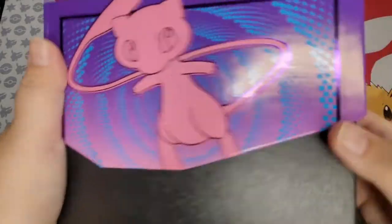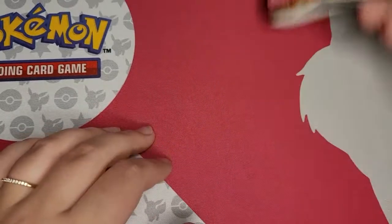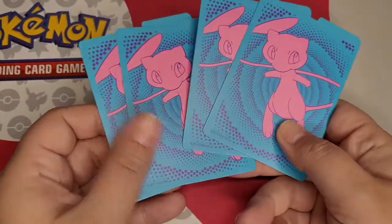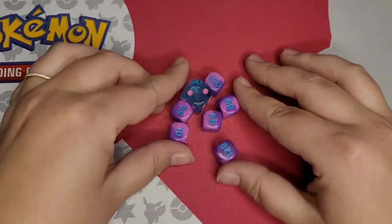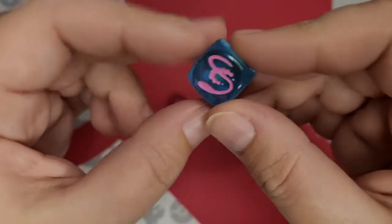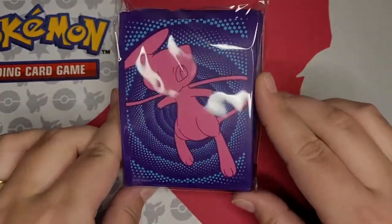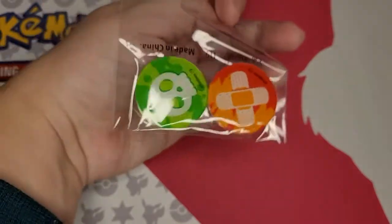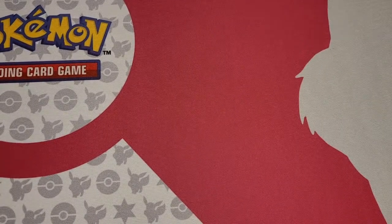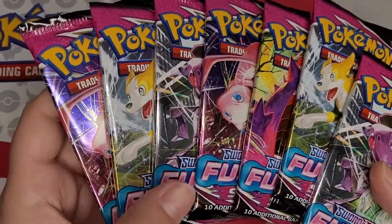Look at how adorable this box is! The first thing we have is the Pokemon trading card game rules, and of course we have a few energies. Then we have some very adorable dividers. I love these dice — they are so cute! I especially love this little Fusion Strike symbol on it. And then it comes with the Fusion Strike Mew card sleeves, which are also very, very cute. The counters, as usual. And eight of the Fusion Strike Booster Packs.